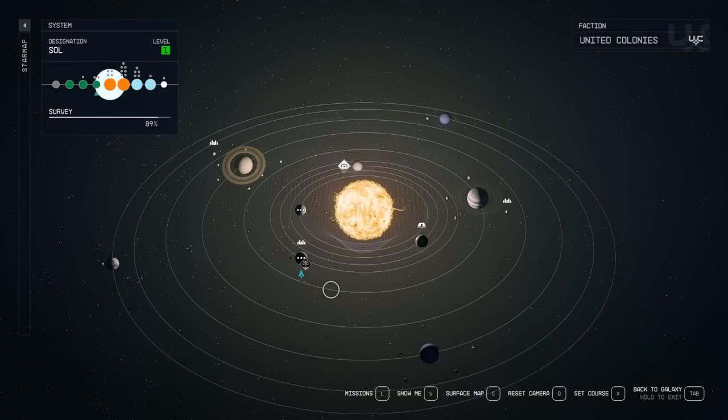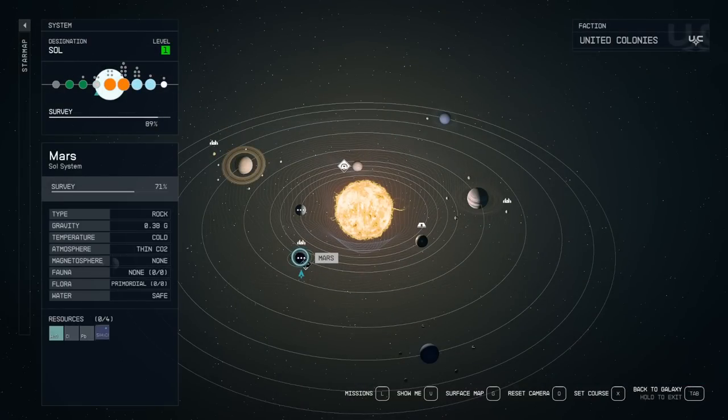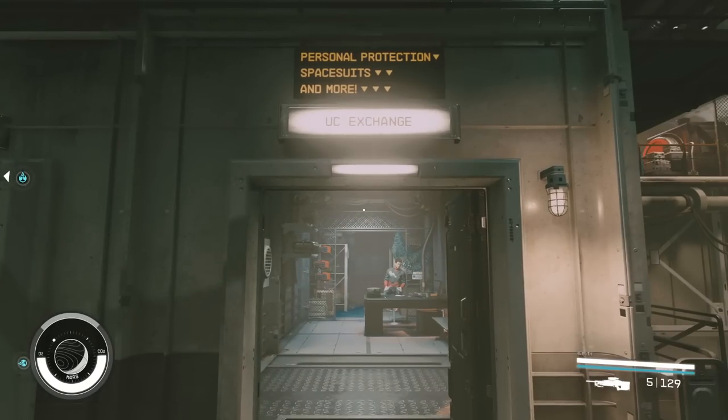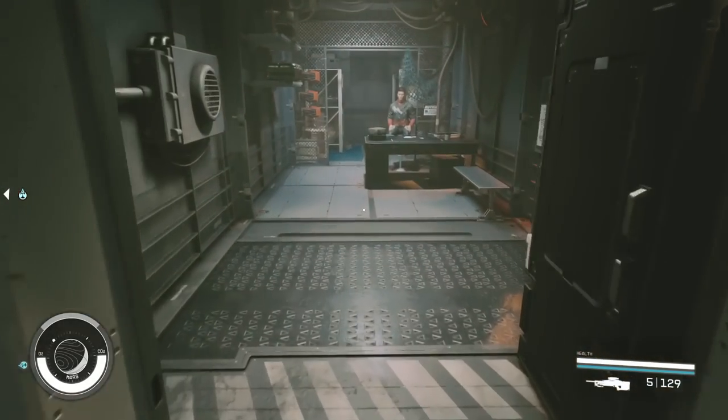Our first stop will be in the Sol System at the planet Mars. Land at the mining colony down on Cydonia. Head inside, run down the stairs. On the left-hand side, there will be the UC Exchange.